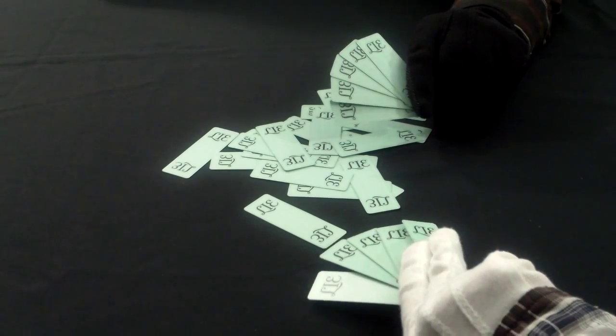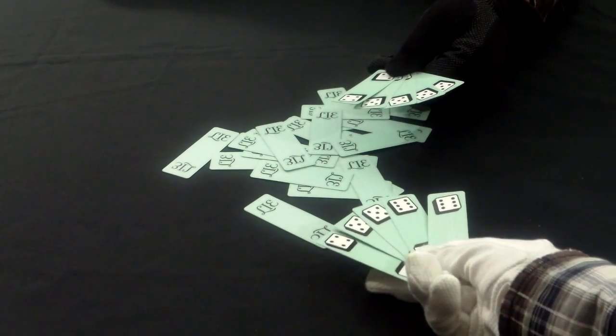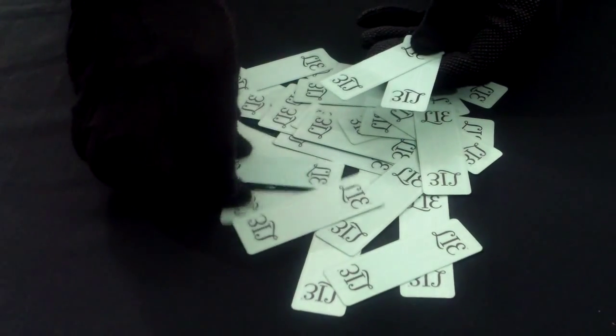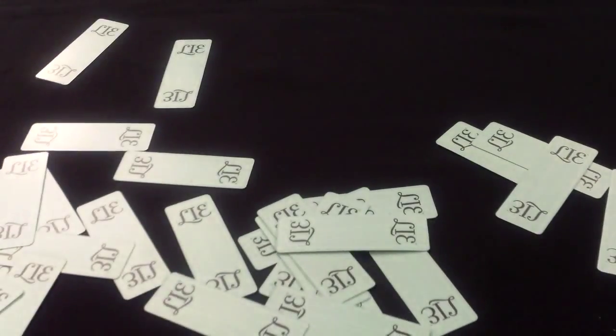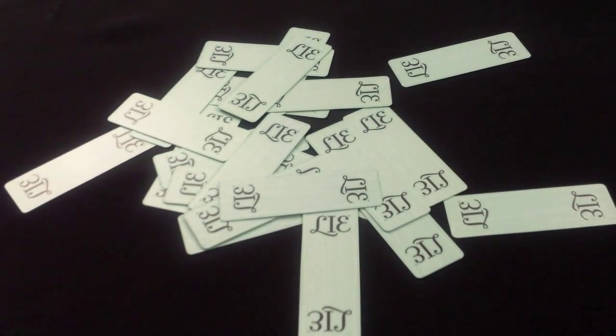If the current player accuses the last player of being a liar, then all the cards in all players' hands are revealed. If the accusation is correct and the bid was higher than the combined total of cards, the bidder pays a penalty by drawing one less card every round. If a player ends up with zero cards to draw, that player is eliminated. If the bid was equal to or lower than the number of cards in play, then the player who accuses loses and draws one less card every turn.